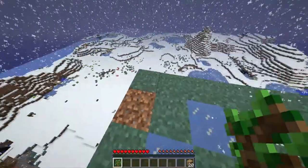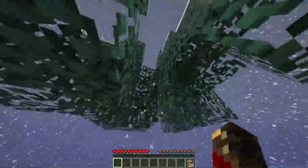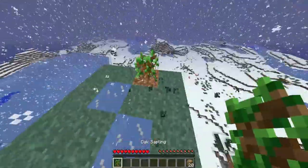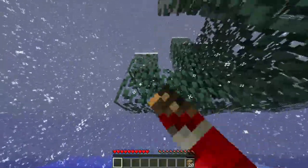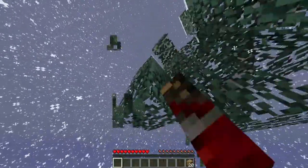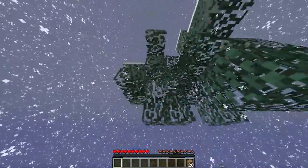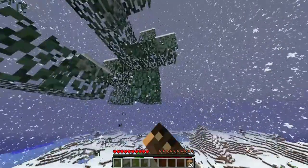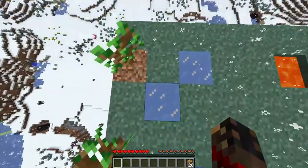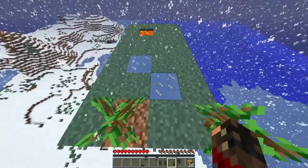Now we just have to help it grow. Oh, another sapling — put it over there. Let's grab more saplings. Alright, well we're not going to get any more saplings probably, so I'm going to just start building outward.